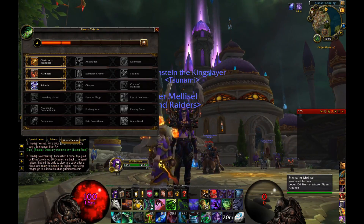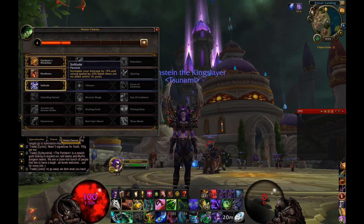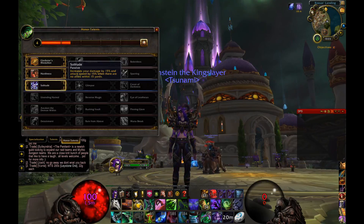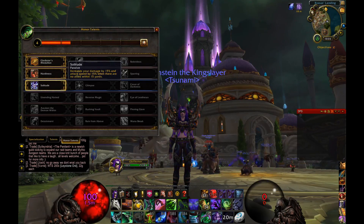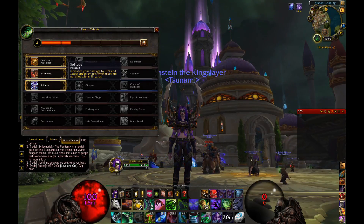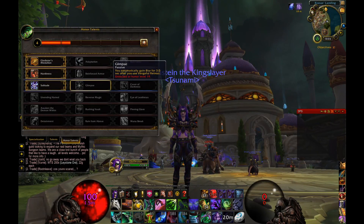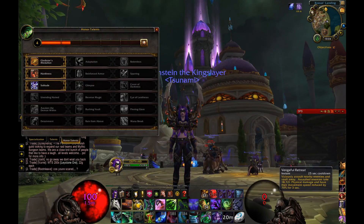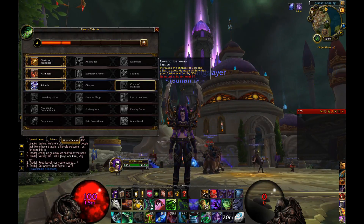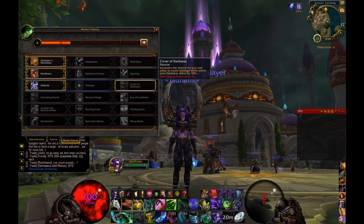For the next tier you can pick based on your playstyle. I normally go Solitude — as a Demon Hunter, jumping into a pack of people without Metamorphosis up means you'll implode instantly. Solitude gives extra damage and attack speed when alone, so it's great for picking your fights and soloing people. If you plan to jump into two or three people at once, Glimpse is a no-brainer — using Vengeful Retreat slows them, does damage, and gives you blur-like protection for three seconds.